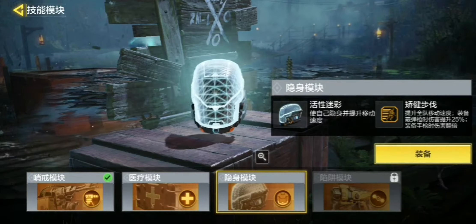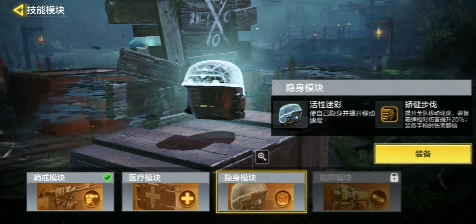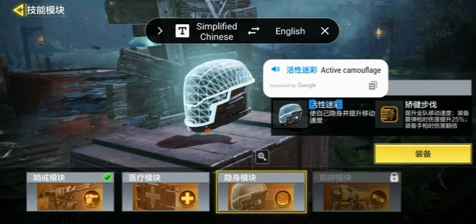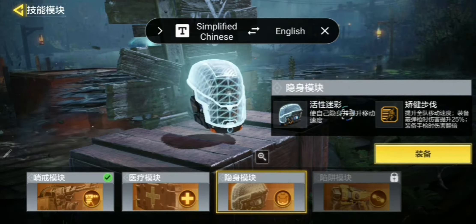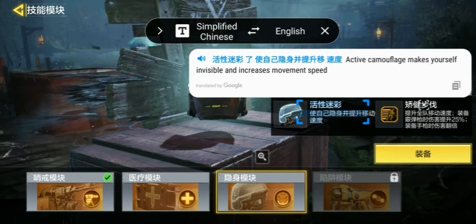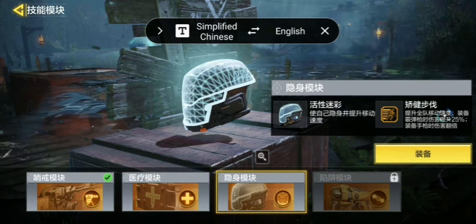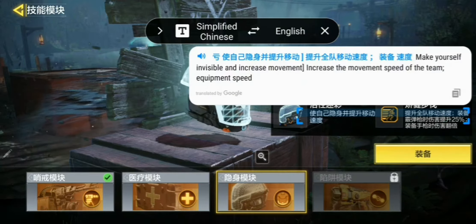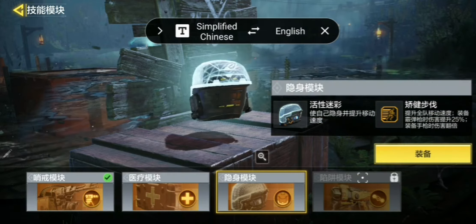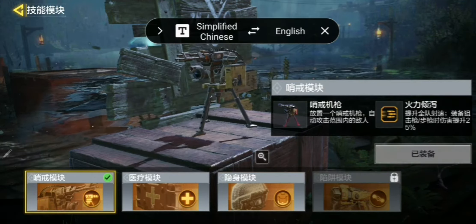Let me pull up the translation pen so I can read what this stuff does. Okay - active camouflage. I assume this is going to work the same as zombie blood, if you remember that from Operation Deadfall, or that ability from World War II zombies where zombies don't pay attention to you for a short duration and you have increased movement speed. Let's have a look at the sentry gun.